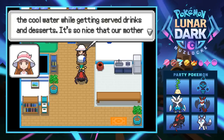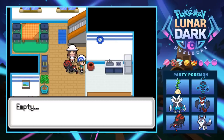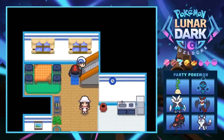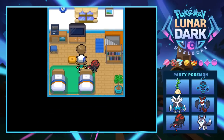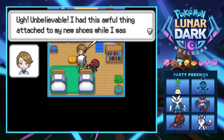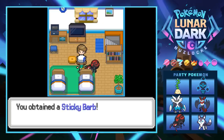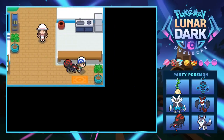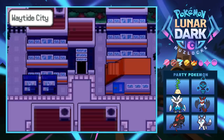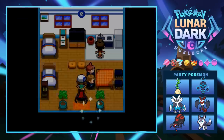There's an interesting shaped house where someone mentions it's relaxing to dip your toes in the water while getting served drinks and desserts. Then we find a dude just chilling in his room — he had an awful sticky thing attached to his new shoes while strolling down the street and we get a Sticky Barb from him.